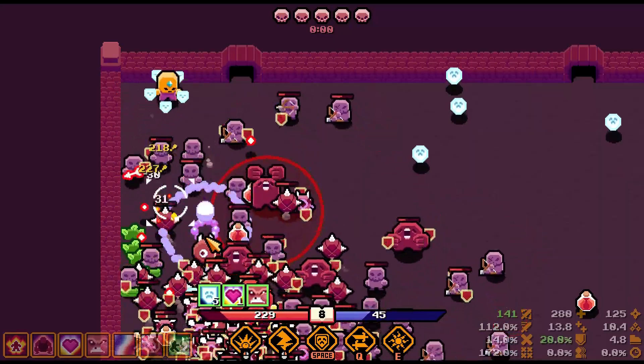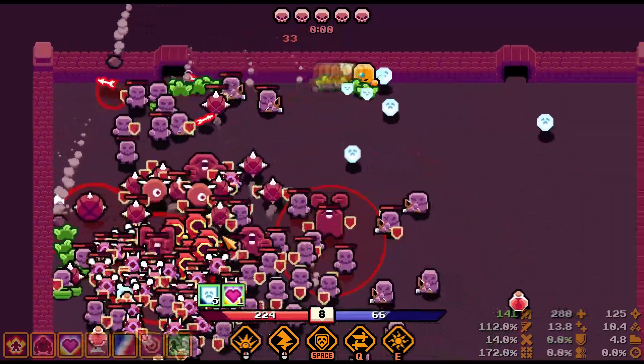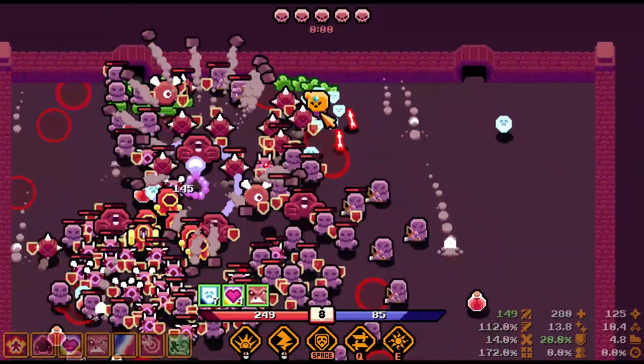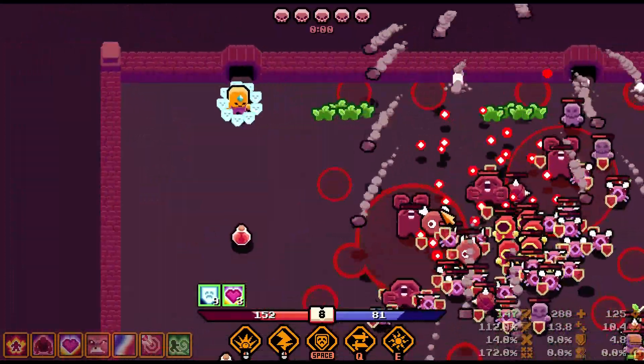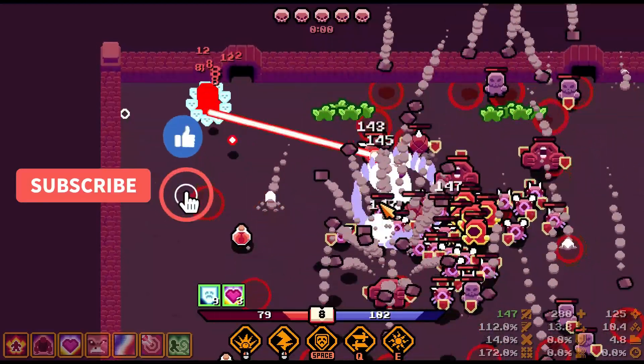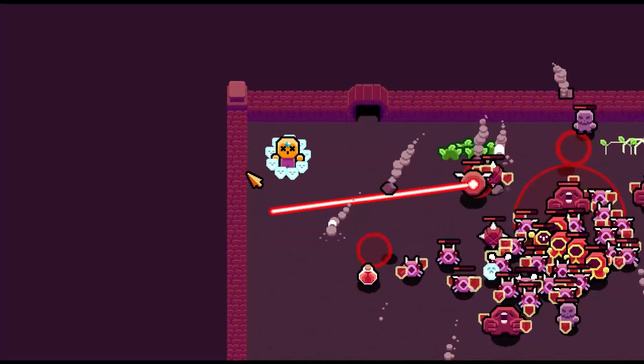When facing the massive horde from round 6 onwards, this combo comes in clutch to get them away from you and deal extreme damage before recovering back in a corner. Remember to watch your corners, take advantage of the soul armor to your best ability, and survive Neophyte.